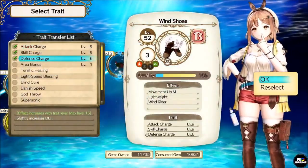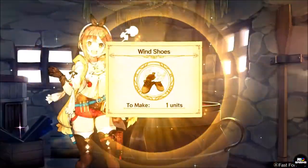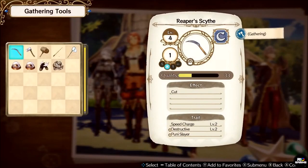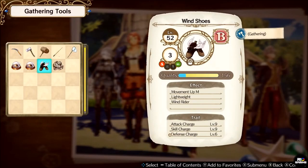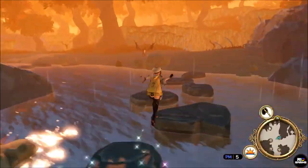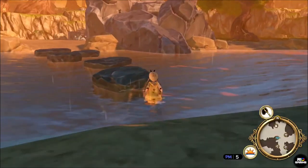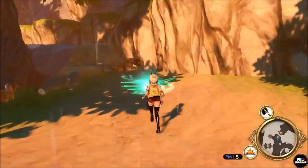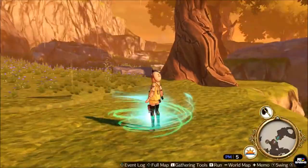Go ahead and round out the recipe adding whatever else you need if you want to. Then after you're done, go into the options, gather tools and equip it. The effects should clearly be listed as the lightweight effect and the windrider. Now you're free to go out into the world and jump those rocks and glide through the air like you were always meant to. I hope you found this guide helpful, and if you're new to my channel, be sure to give a like and subscribe. Thank you so much for watching.